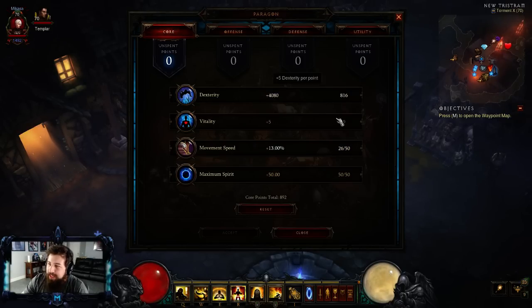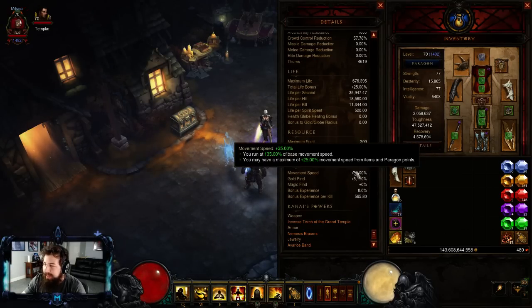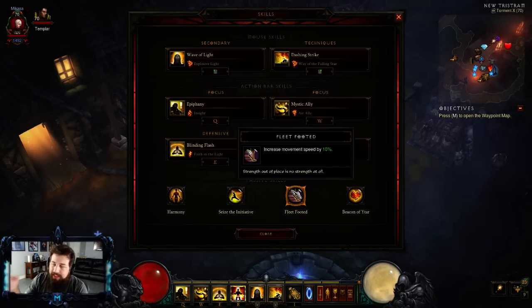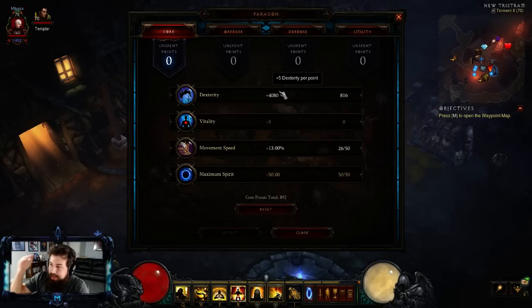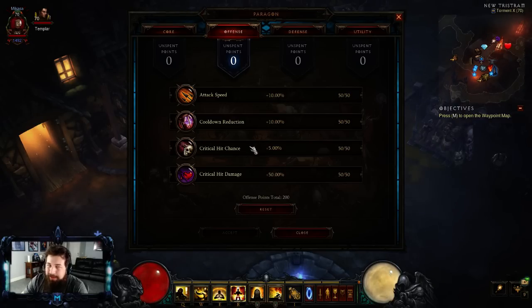Going over Paragon Points: basically you want to max out movement speed - 25% max on your character sheet. Mine goes up to 35% because I have Fleet Footed, which stacks above max. Then max spirit, then as much Dexterity as possible. For offensive stats: Crit Chance, Crit Damage, Cooldown Reduction, then Attack Speed.